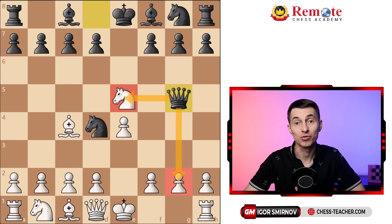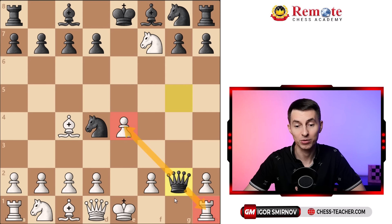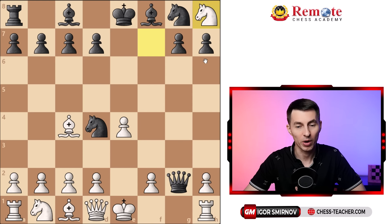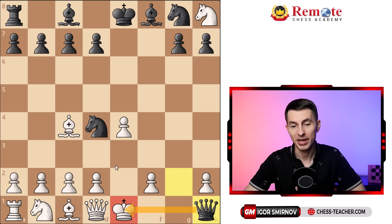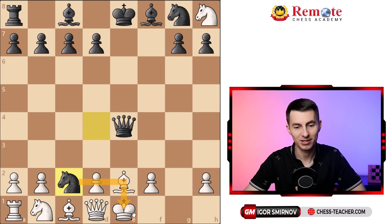For example, if knight takes on f7 — which seems winning for white at first, forking the queen and rook — black's got one more counter blow, queen takes g2, also with a double attack on the rook and pawn, and all of a sudden your king is in quite big trouble. If you just go ahead and grab the rook, now after queen to h1 it's almost a checkmate. The king can't move forward, so you have to undevelop the bishop back to its starting position, and then queen takes c4 comes with another check, bishop e2, knight takes c2, one more check, and black finishes the game quickly.